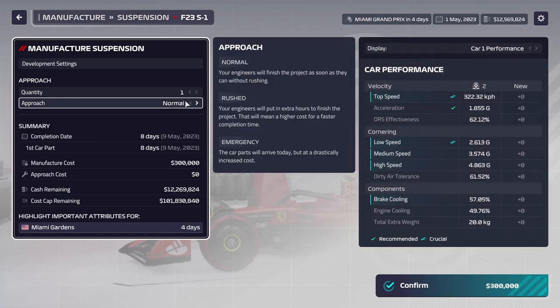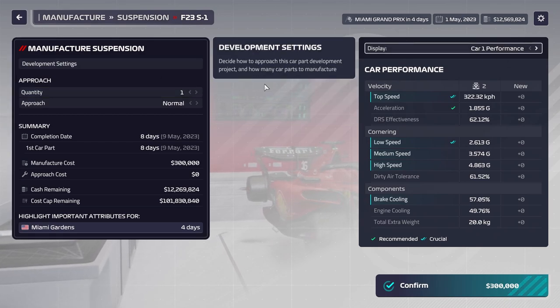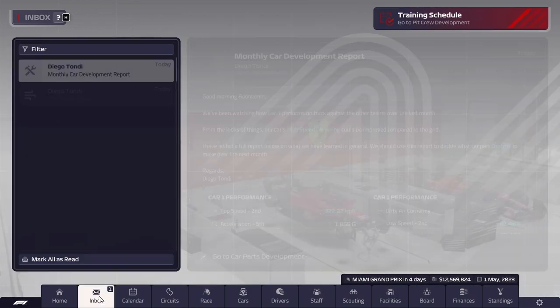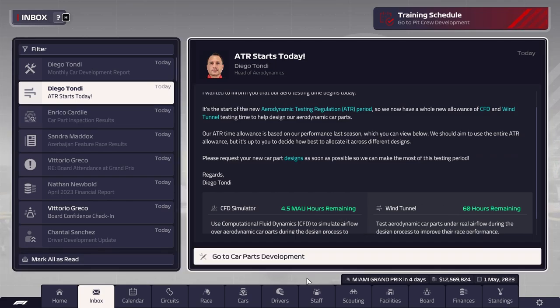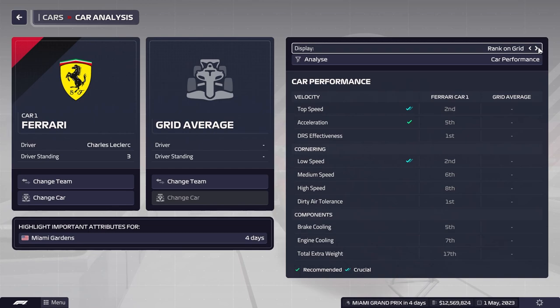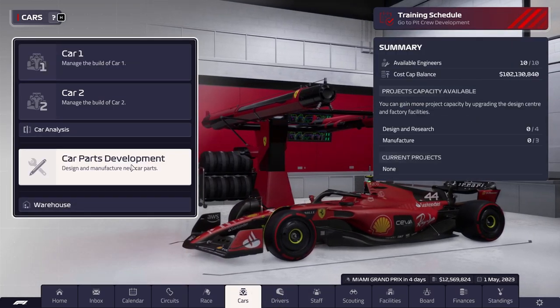We need to install a replacement suspension. Let's manufacture a new one — eight days left, Miami Grand Prix in four days. We'll go through our ATR period design and research. We have 4.5 MAU hours and 60 wind tunnel hours. Looking at the car analysis, we need to work on high speed and medium speed, and reduce extra weight. I'll take care of this off screen.